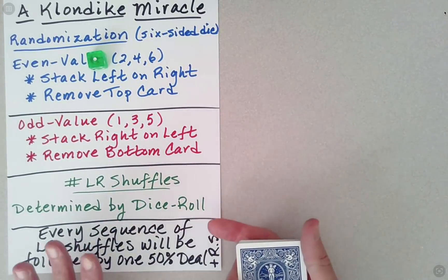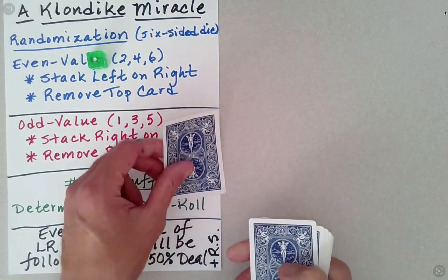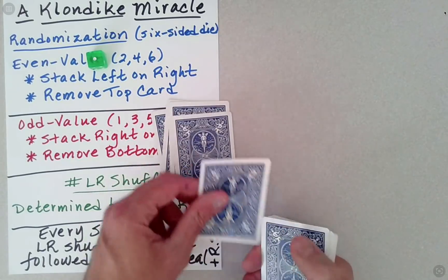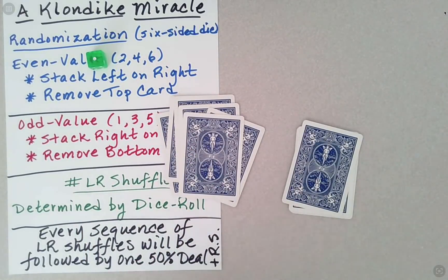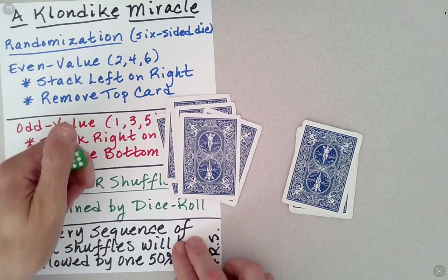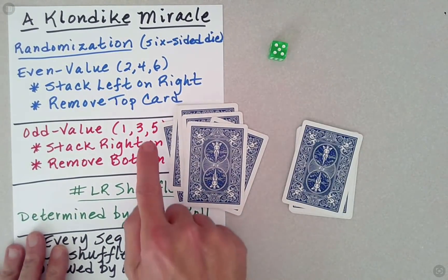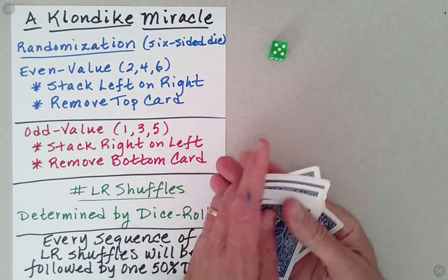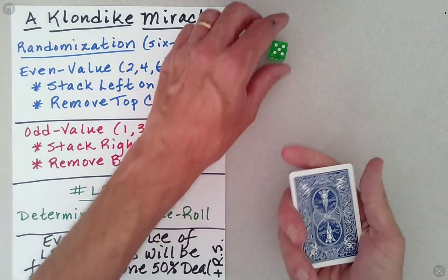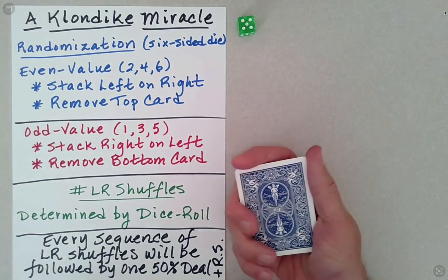With this final randomization element, it's going to be different. What we're going to do is deal out half the cards and then drop the others as they sit in our hand as a second pile. We need to know how to stack these — we rolled five, five is odd — so odd means we go right on left. We've mixed those to a fair degree, completely decided by the outcome of this random event.